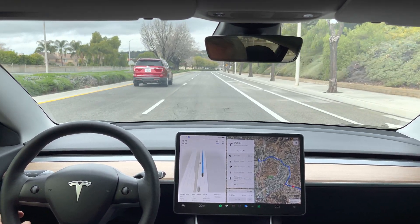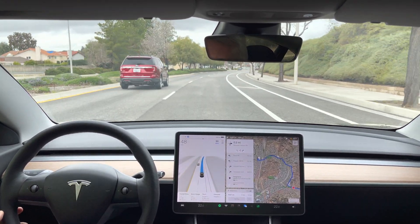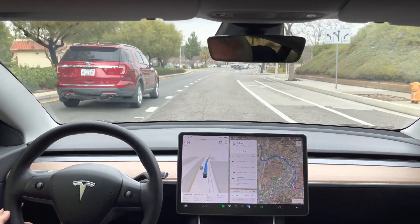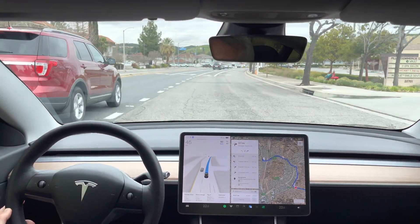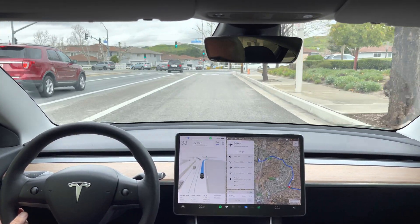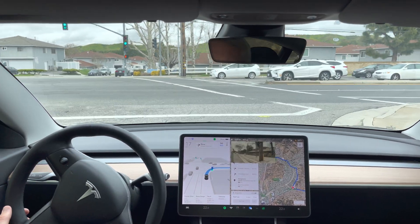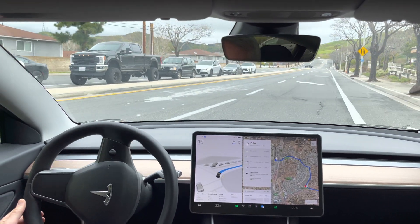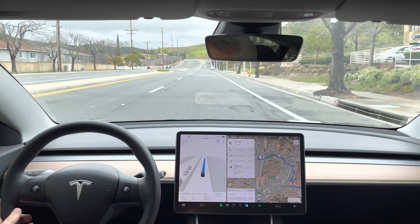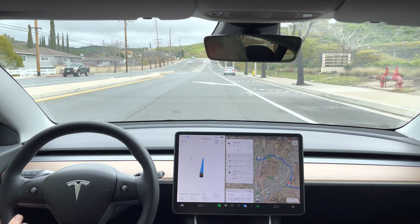In 1,000 feet, turn right onto Plum Canyon Road. Right turn onto Plum Canyon Road — are we going to get a green? Oh, this could go yellow. Now turn right onto Plum Canyon Road. Nice deceleration, nice smooth entry into the right turn. Now, this is the second thing — what I would like to see here is a turn signal for the merge. Let's see what it does. Okay, still no turn signal.